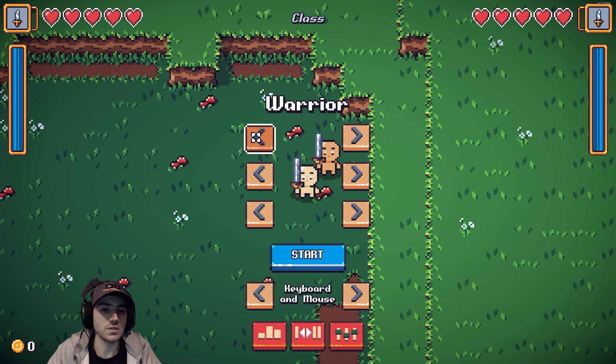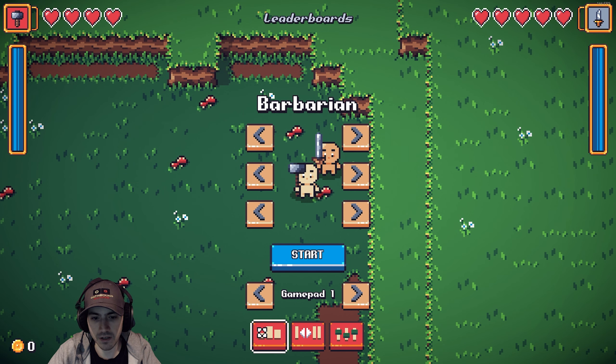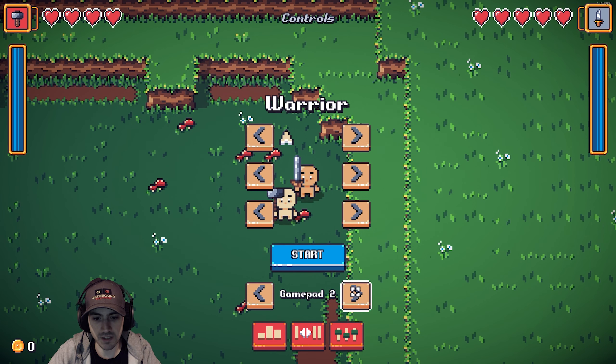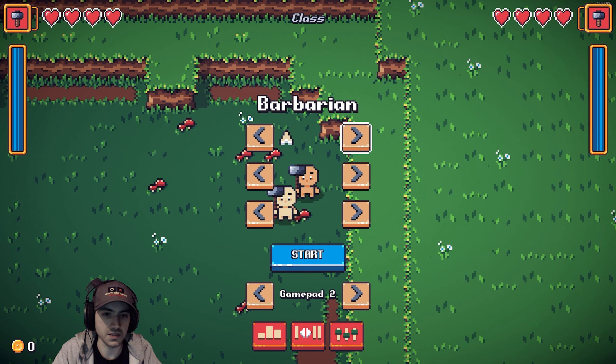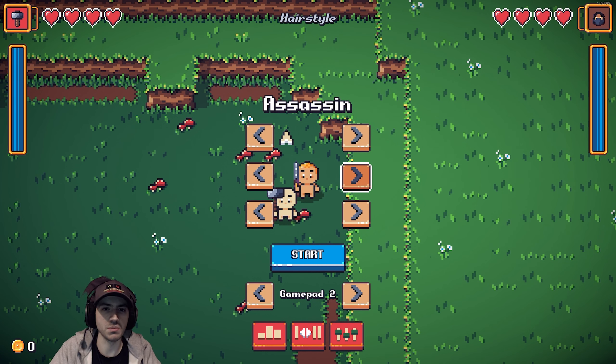Let me control this one. I'm gonna pick the barbarian. Now you can customize a little bit of looks if you want - I'll make it bald like myself and I'll change this to gamepad one. Now this should be my character. I'll hit start and switch over to his and set that to gamepad. Now he should be able to select his class. You unlock more classes as you play - they do different things, different special abilities and such.